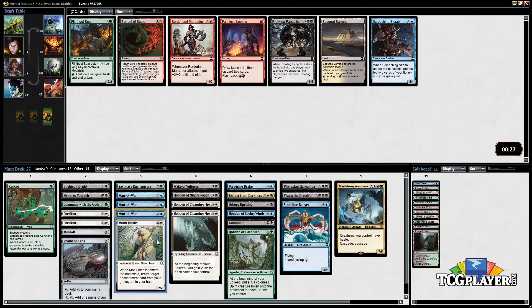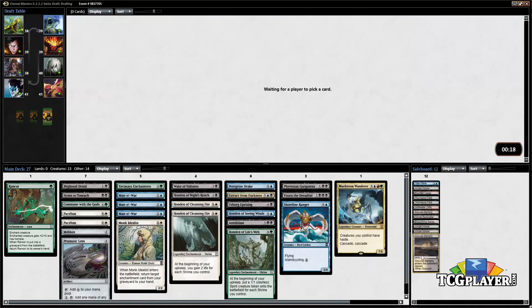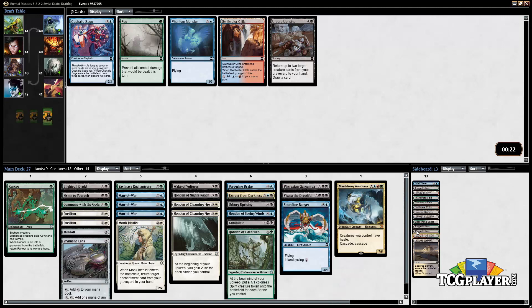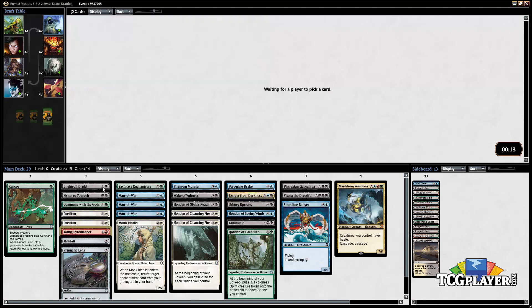It looks like we're probably gonna have enough playables. We don't really want any of the remaining cards so I don't mind just adding these lands — we're gonna play them all, even though they all come into play tapped, which is definitely a disadvantage. Well, we might not play them all but we'll play a lot of them at least. Phantom Monster — sure, we'll take that. And I just don't want to play against Young Pyromancer so I'm gonna grab it and put it in the sideboard.